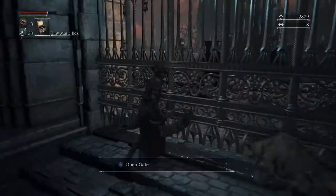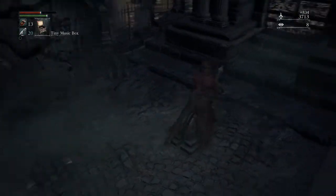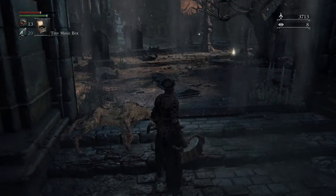So you can open this gate now. There's this dog while using this lever. So that's the second shortcut. And that's before — we were on the other side of this area.